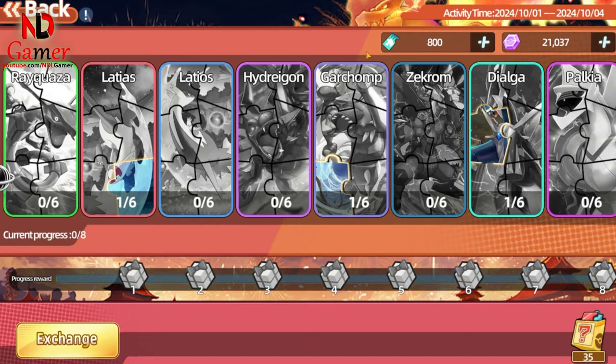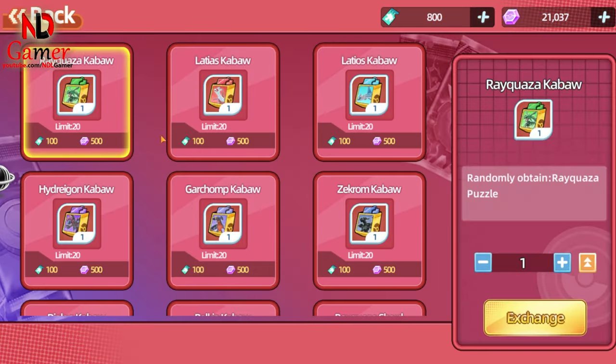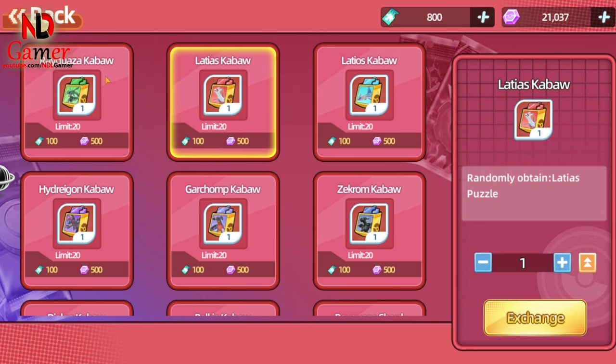You can use the green tokens to buy boxes based on different images. The game is quite challenging, so you'll often get duplicate puzzle pieces. However, you need to try and complete one full image in order to receive a reward box.